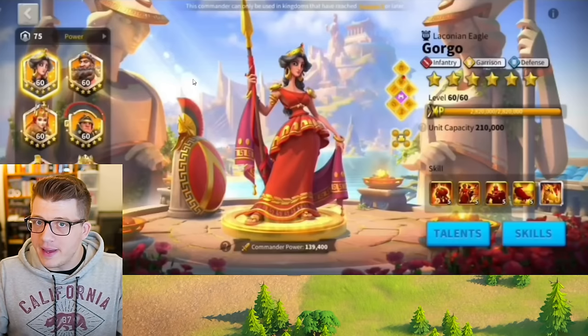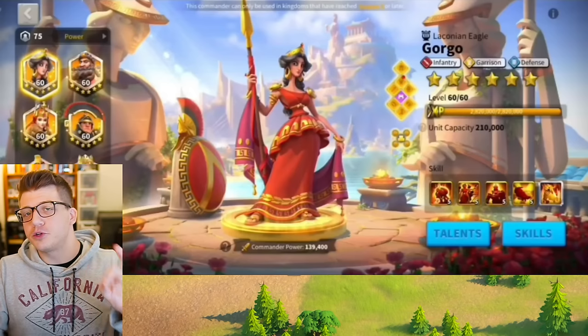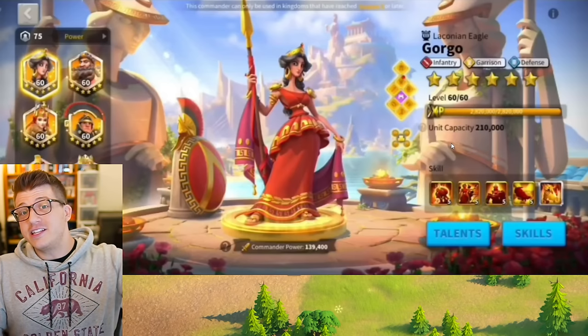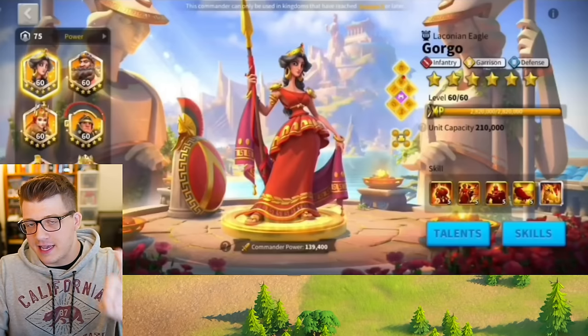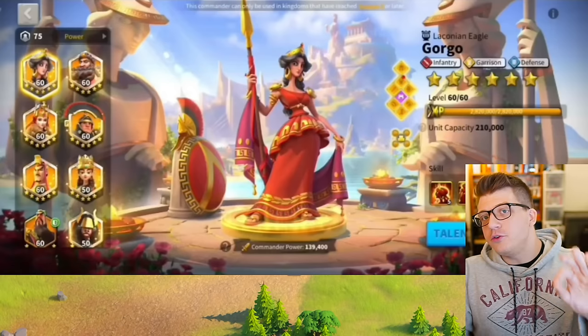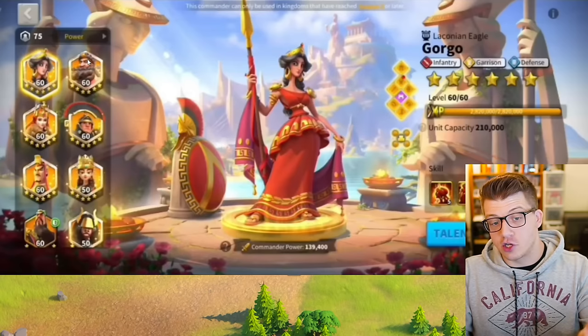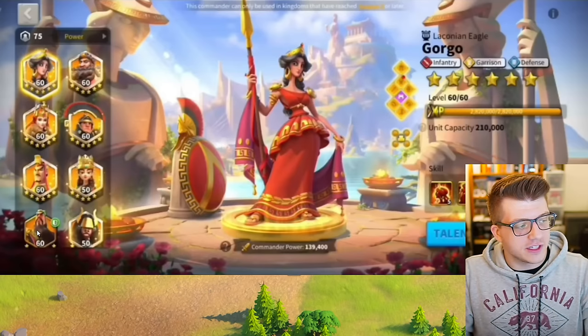Here we can see his commander breakdown. The first thing you'll notice is a fully expertise Gorgo — that's right, ladies and gentlemen, free to play player, he instantly maxed Gorgo the moment he got his hands on her. We can also see he has expertise Sargon, Sepio, Liuche, and we're going to take a look at his Guan Yu in just a second.